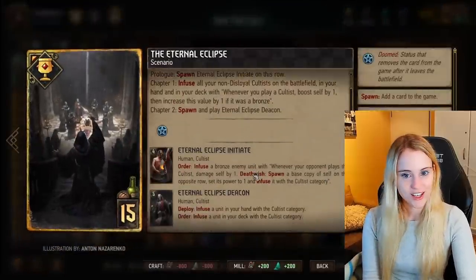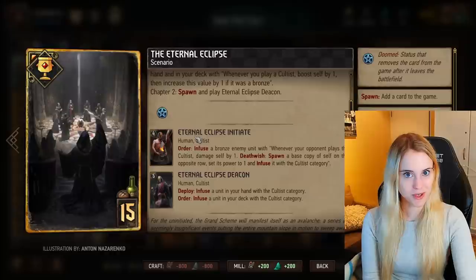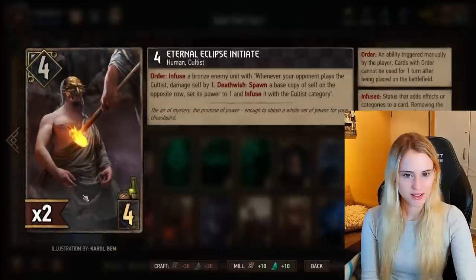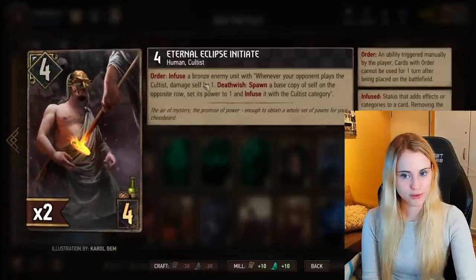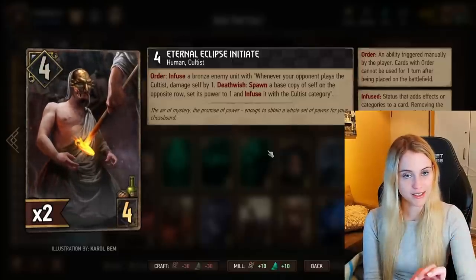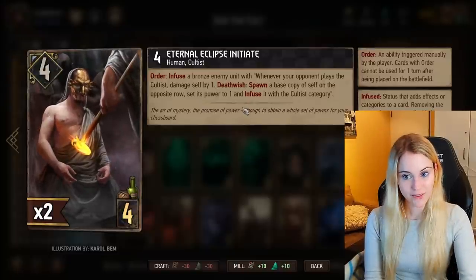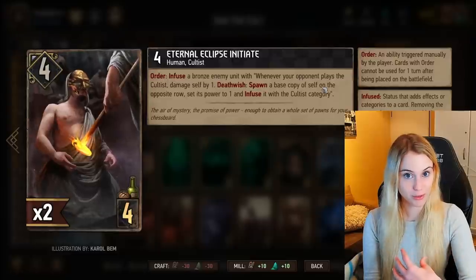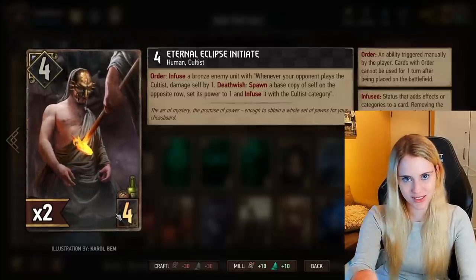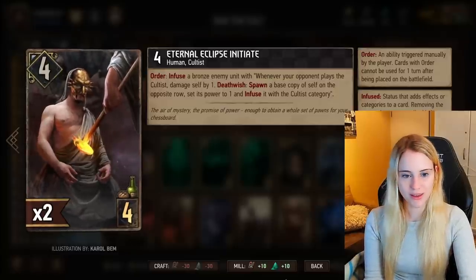When you play the Eternal Eclipse scenario it spawns the Eternal Eclipse Initiate in this row. This is the most basic eclipse card. The Eternal Eclipse Initiate on order will infuse a bronze enemy unit with: whenever your opponent plays a cultist, damage self by one. If the card is killed, it spawns a base copy of itself on your side of the board at one power, infused with the cultist category. Simply put — you give an enemy unit a status that damages it by one every time you play a cultist.